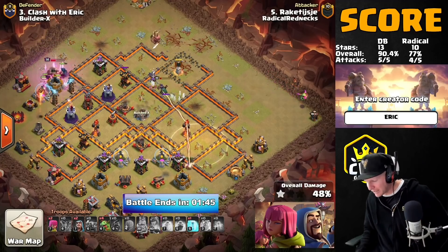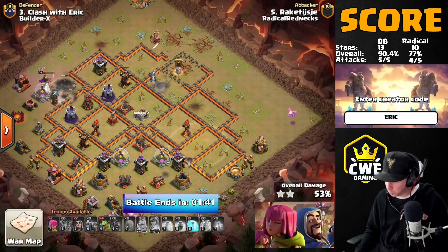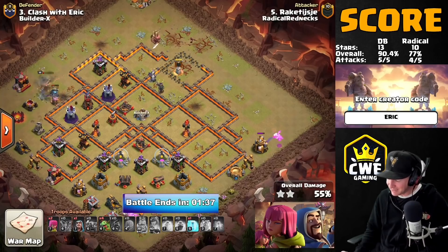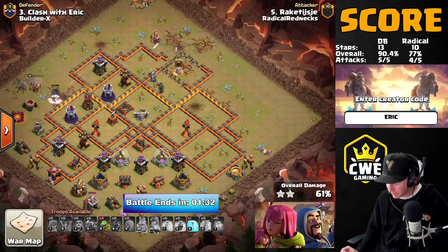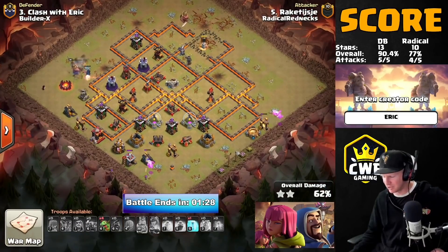You know what that means — this attack is grinding to a halt and Double Barrel is moving on to the next round of the playoffs. Radical Rednecks will be eliminated after this attack. Nice war though — they did a good job, had a lot of really good attacks, and even had that 98% from their bowler bomb attack. If that would have gone through, they would have taken the win. It could not have been much closer than this one.